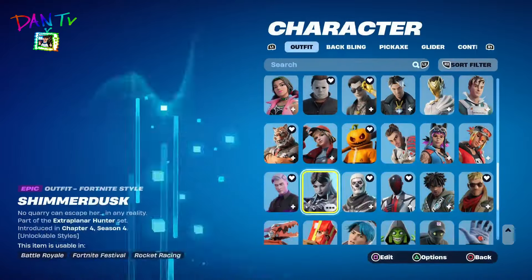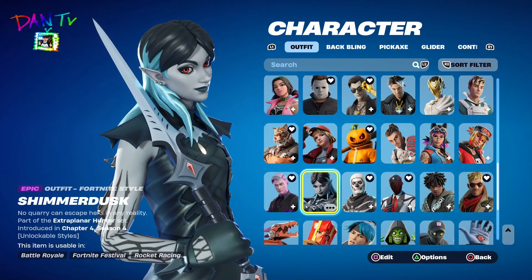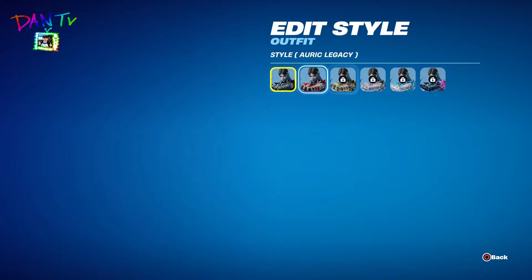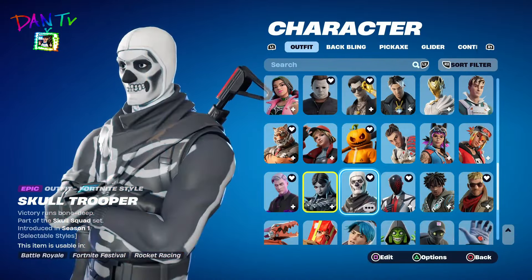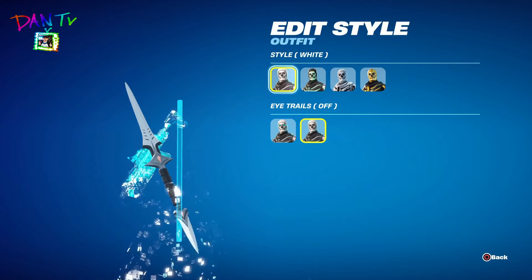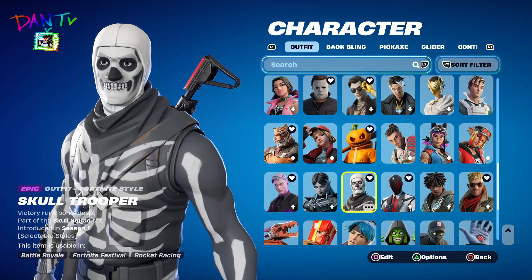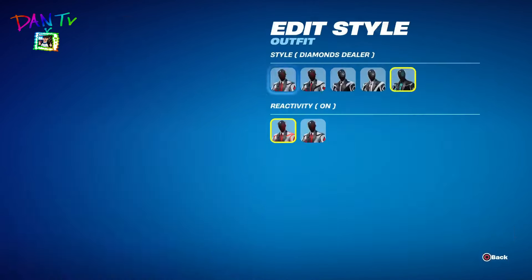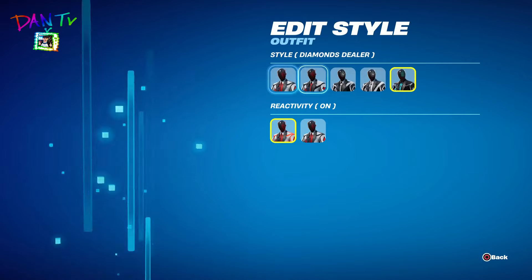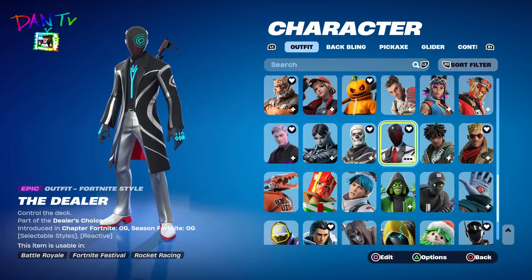Shimmer Dusk — another one of the Chapter 4 Clue Pack skins. Still, I don't have any more styles. Skull Trooper — another OG skin, the Season 1 skin. Season 1 pro, that's old. The Diamond Dealer — I like the Diamond Dealer from Fortnite OG.